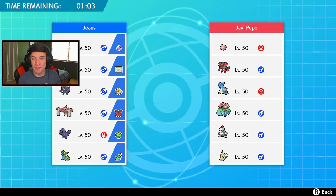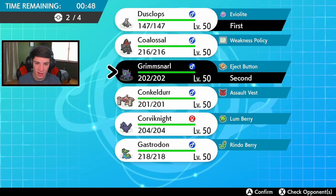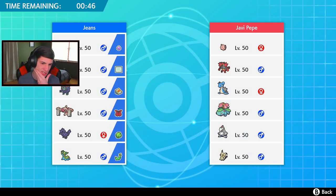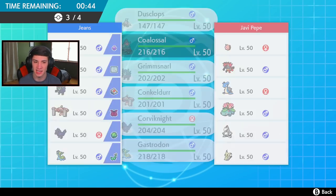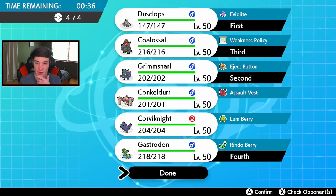Battle number one - he has probably a Gmax Lapras. His team has Togekiss and Clefairy. I feel like he could Dynamax turn one, so I might try to play that trick we were talking about. We're going to go Dusclops in the front spot with Grimmsnarl, and bring Coalossal in the back with Storm Drain Gastrodon. I think that's the play - let's roll out with that.